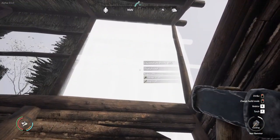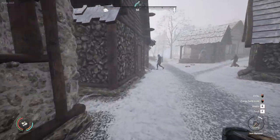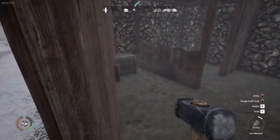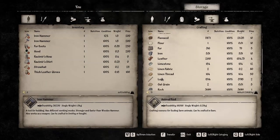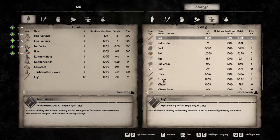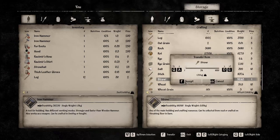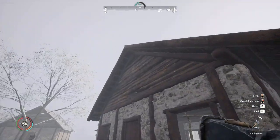What do we need for that? One log, eight straw. Let's get some logs and let's get some straw. There we go. Let's repair these houses as well.